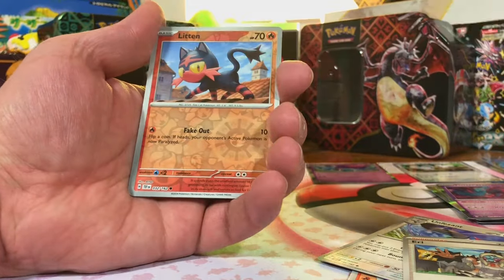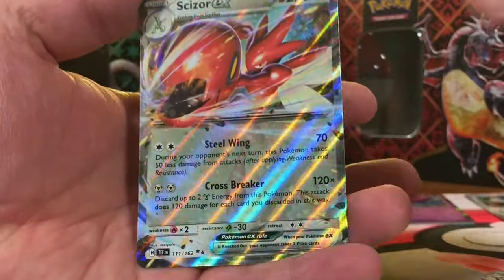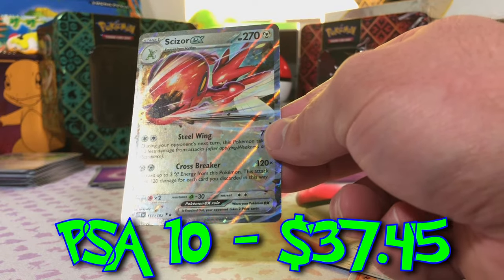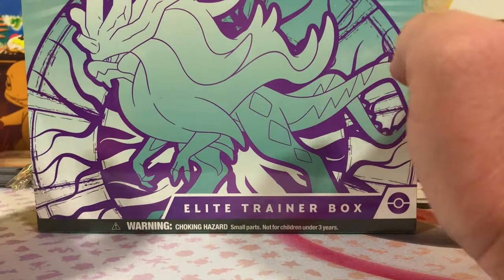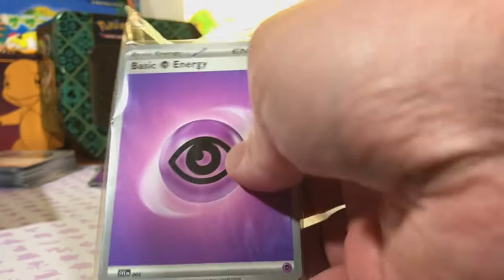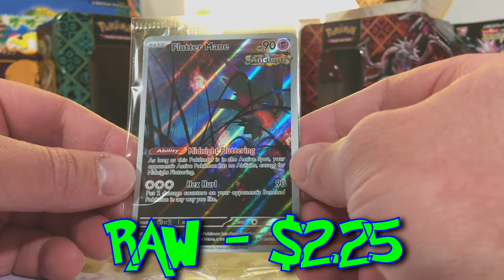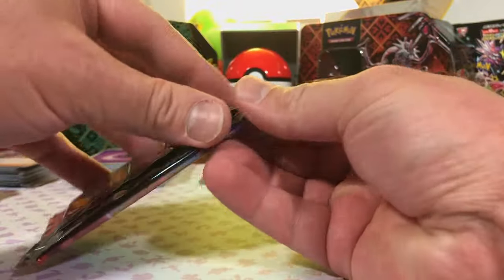We got a Turtwig, a Litten, and an EX — Scizor EX. Nice, I like that Scizor. May only be an EX but that's a cool artwork. Starting off slow, but we're gonna get into these ETBs now. We got nine more packs, our code card, energy cards, and a promo Fluttermane. It looks very, very clean. Let's dig into these packs — we can get a special out of this, I know we can.